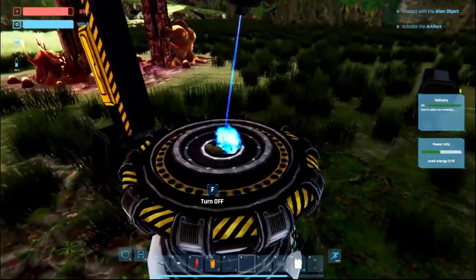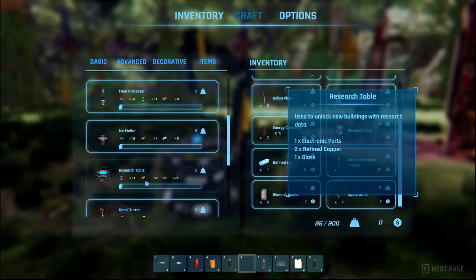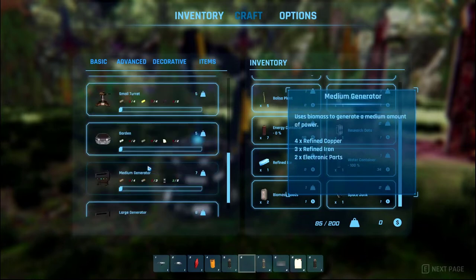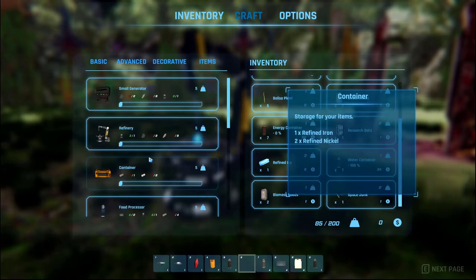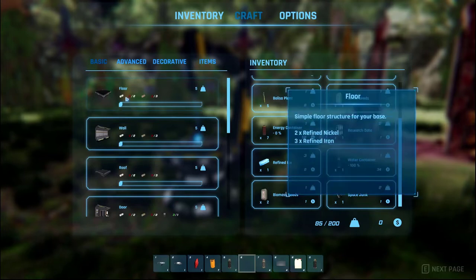You can also produce chairs, tables, and beds for your living space. The generator is probably the most important of them all. You need energy to run machines, so you have to look for biomass element, which is the fuel for generators.